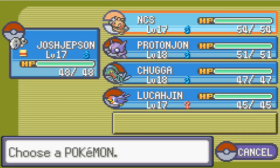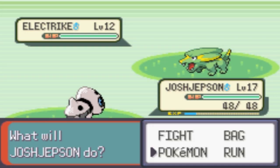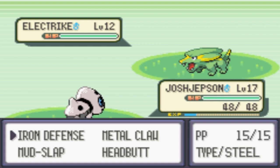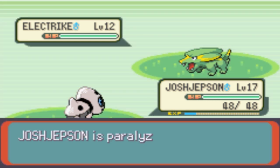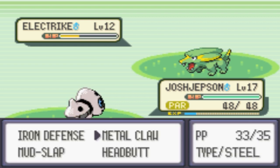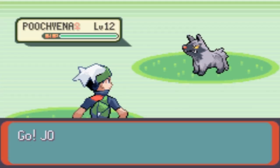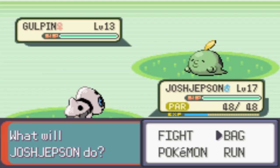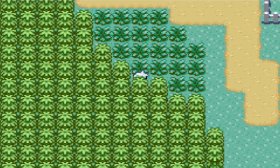The only Pokemon I have that's good against Water-type is just Chugga-Conroy. You know what? I guess we can catch it. The only problem is I'm going to have to do some leveling up off-screen with this thing. You can also find Gulpin in here, and Poochyena. I think that's pretty much it.